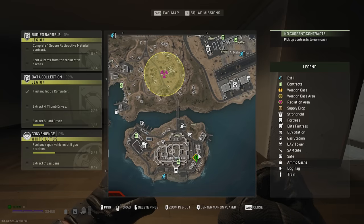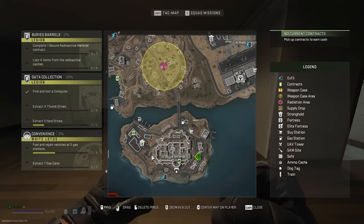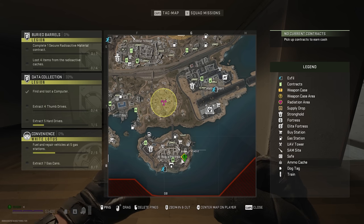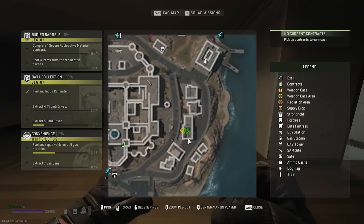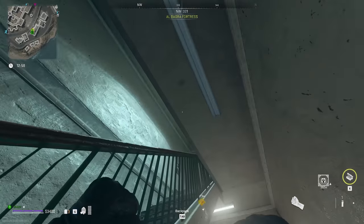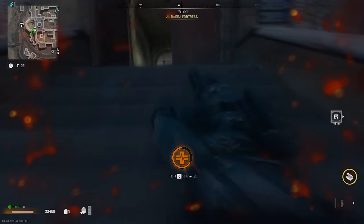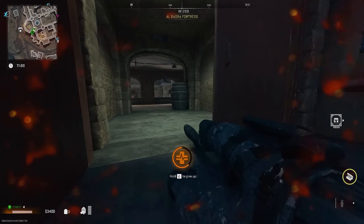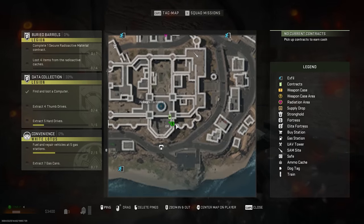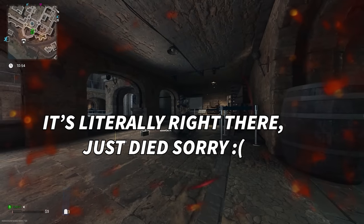For the South Albagra Top Floor Bedroom key, it's on the Albagra Fortress Island in G8. It's a long building — keep going up the staircase in the middle to the second floor down from the roof and here it is. For the Albagra Officer Quarters key, go into this side of the building, run up, and you'll find it.